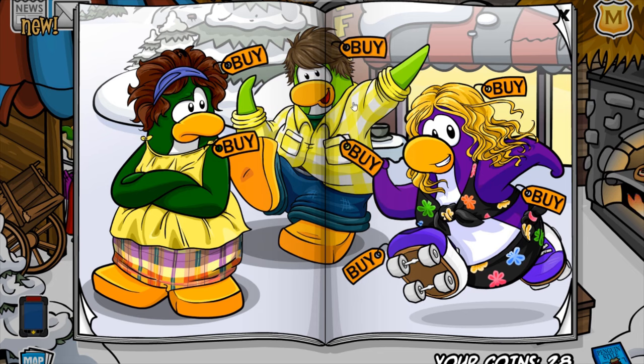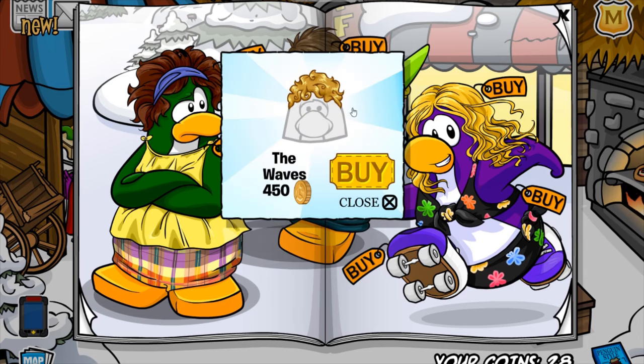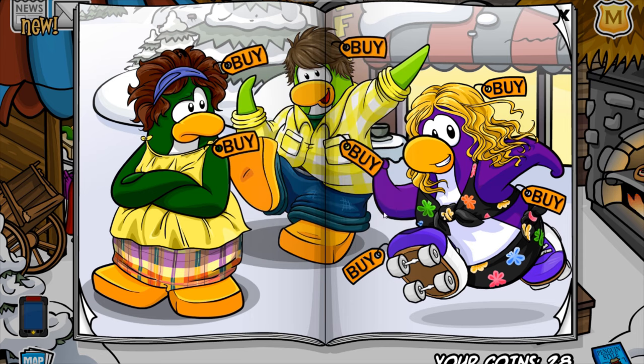Now, on to the second cheat on this page. I believe it's right here on this white square. You'll receive the Waves hairstyle for 450 coins. That doesn't really look like a wave hairstyle to me. Not the final cheat yet —